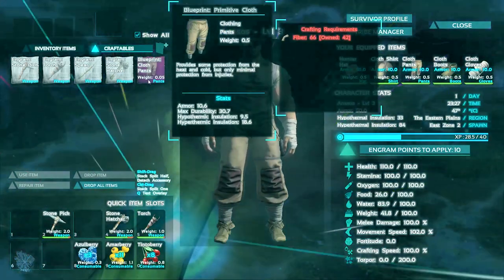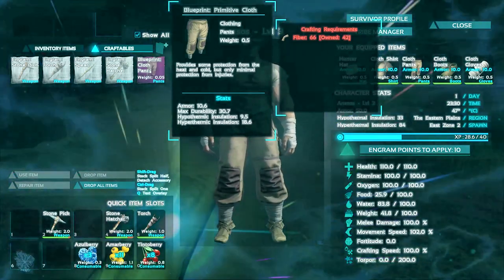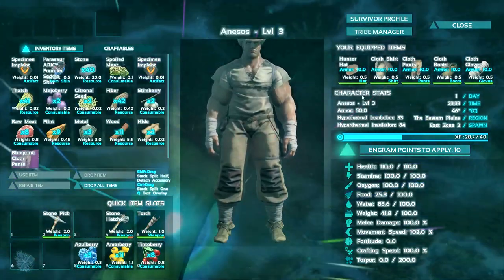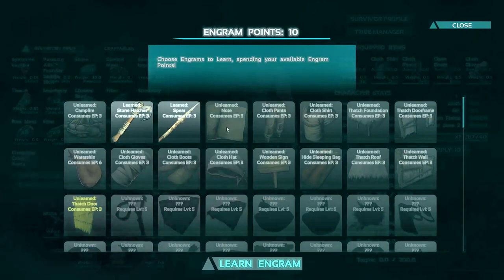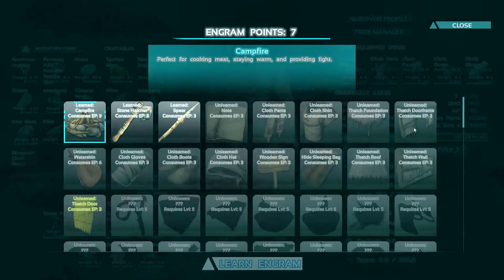In that supply drop we got a blueprint for cloth pants, which means I can use this. It looks like it's going to take 66 fiber and that will actually make cloth pants for me, but it means I don't have to learn the cloth pants engram. You're limited on the number of engram points you have, so that's a good thing. The next thing I really want is a slingshot — that's level five so we can't get that quite yet. We're going to want a campfire so we can cook some food, and some thatch stuff so we can make a little house.